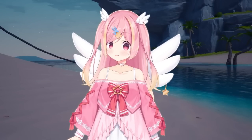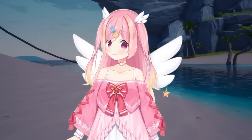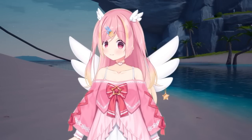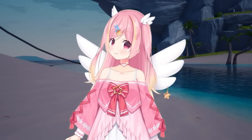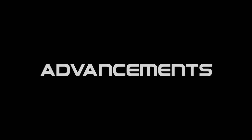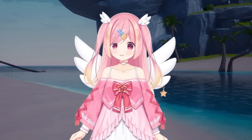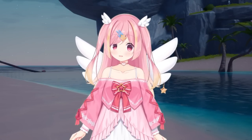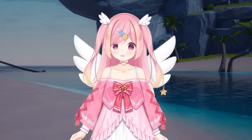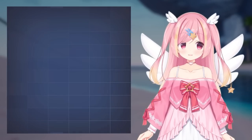Because her basic on-field damage is nothing special, all her value is tied to her Magic Shell, which is heavily reliant on team comps and advancements. When we talk about advancement value, we'll need to quickly go over some basic team comps that Umi will fit in. We'll look at the gain of Umi's advancements in the following three teams.